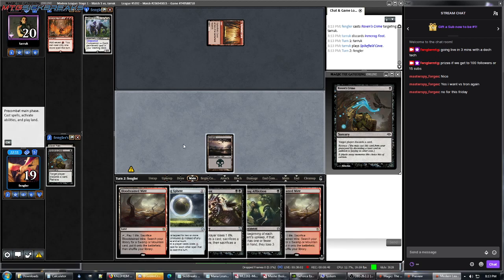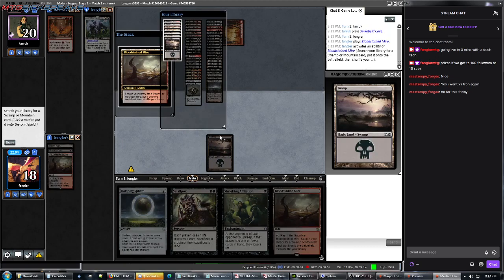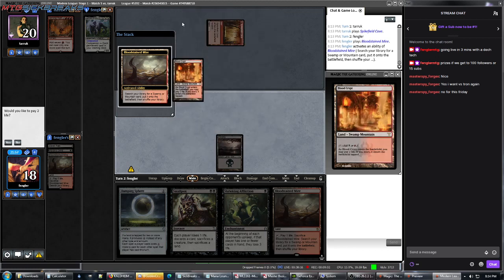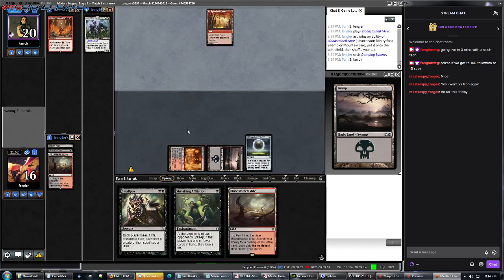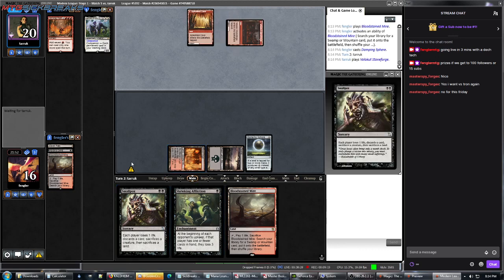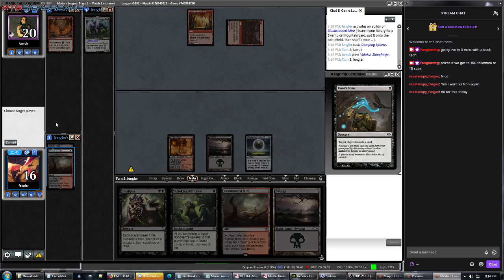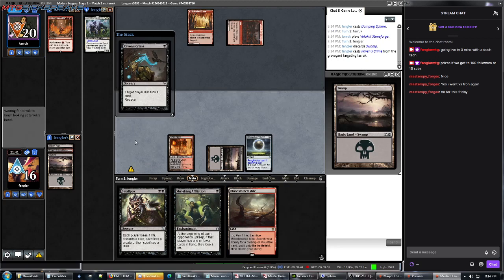The good thing is all our opponent's lands are tap lands, so we can get to beating them down pretty quick. I'll fetch up Blood Crypt and put out our Sphere. Even though it might be a turn early, next turn we can pretty much just lay the rest of our hand depending on what we draw.